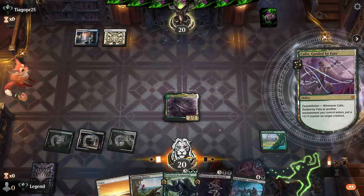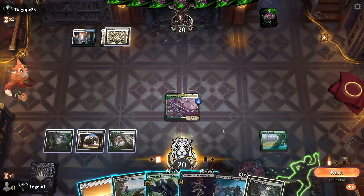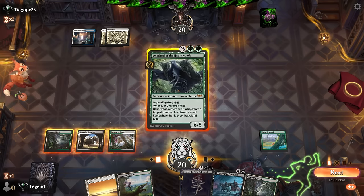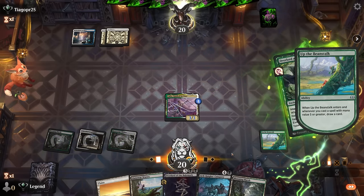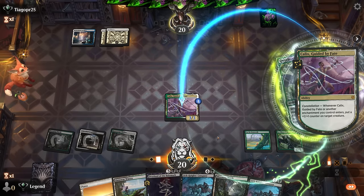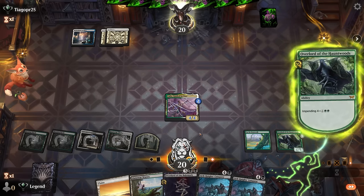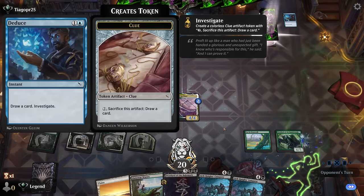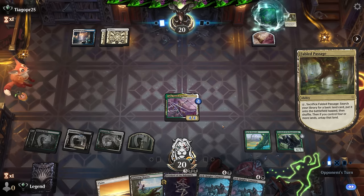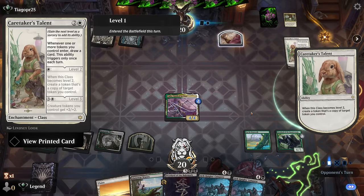Kalyx resolves. Opponent passes, so they likely have removal that can destroy an attacking creature — maybe a reason not to attack. Now if they were to counter the Overlord, we might be able to attack with Kalyx, so they have to decide. Opponent lets it resolve. I don't actually think we should attack — it'll make it more awkward for the opponent in future turns to deal with Kalyx. But now they get to scry instead, so there is a drawback to not forcing them to use their answer.